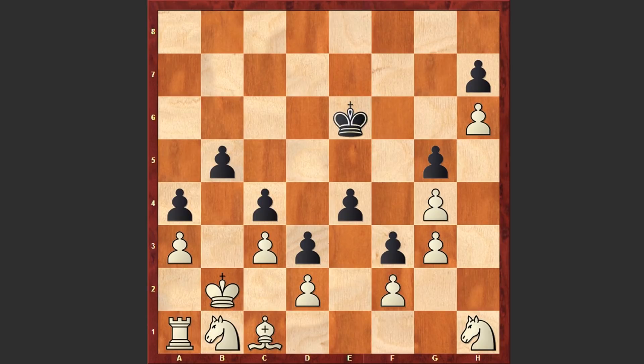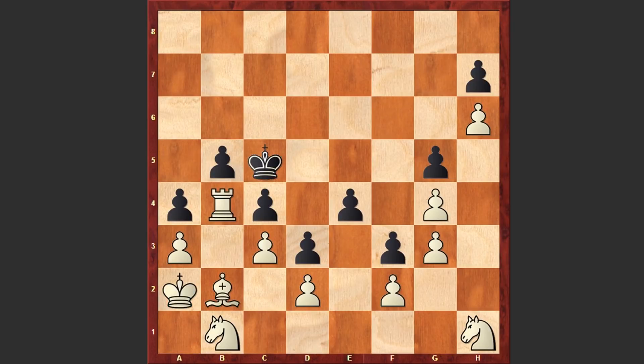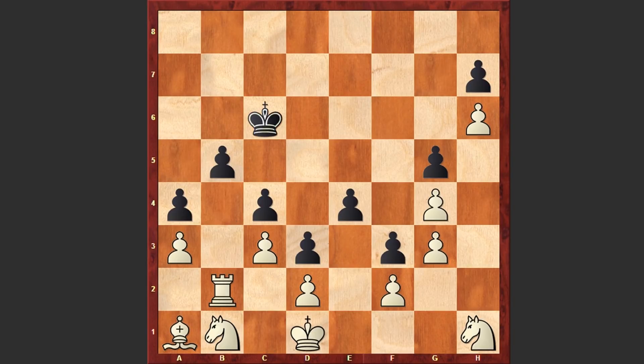Kb2, Ke6. Now white will bring his rook on b5 and Kc5, black is protecting the pawn on b5. Now comes Rb4, freeing the b2 square for the bishop. White is bringing his bishop on a1 square in order to free the first rank. Meanwhile the black king is making random waiting moves: Kc6, Rb2, Kc5, and Rc2.